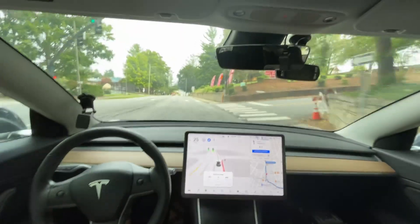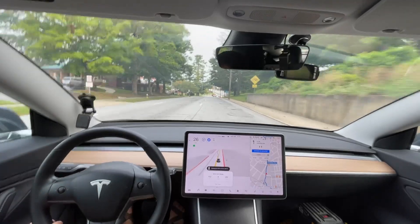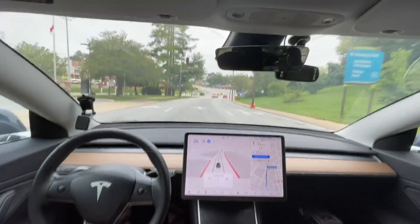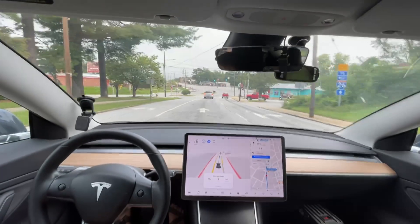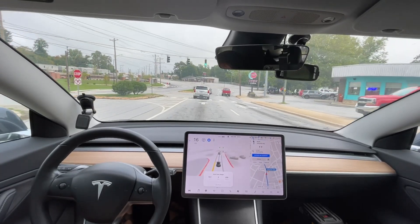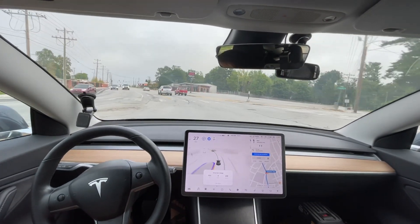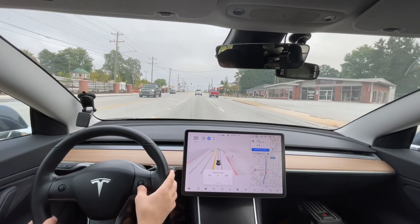I'm gonna go ahead and get us in the left lane and also speed us up to 27 because everyone goes 10 over on this section of the road. I'm not exactly sure why it swerved over like that — could be because the lines aren't being detected very well. I'm not sure why it's detected as a yellow line when it's clearly a solid white line. We're gonna go up in speed.